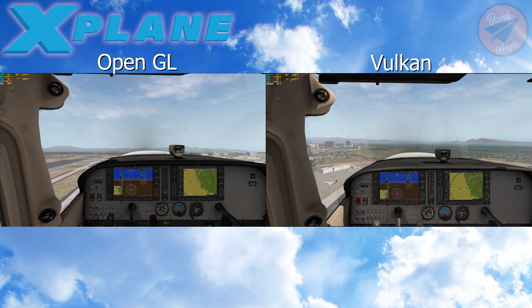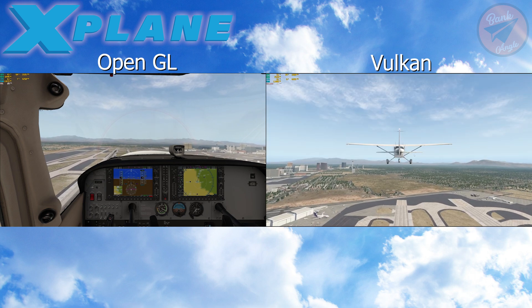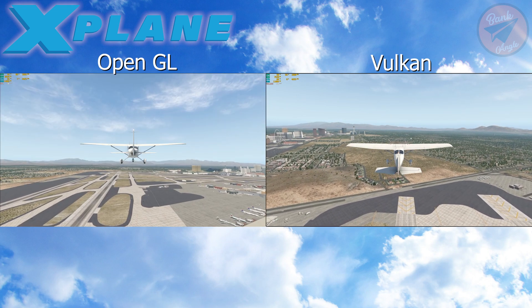What I didn't cover in this video: I retested this flight on my main display. It's a 49-inch ultra-wide display with a resolution of 5120 by 1440 pixels. On Vulkan I was getting round about 30 FPS. I didn't test OpenGL.